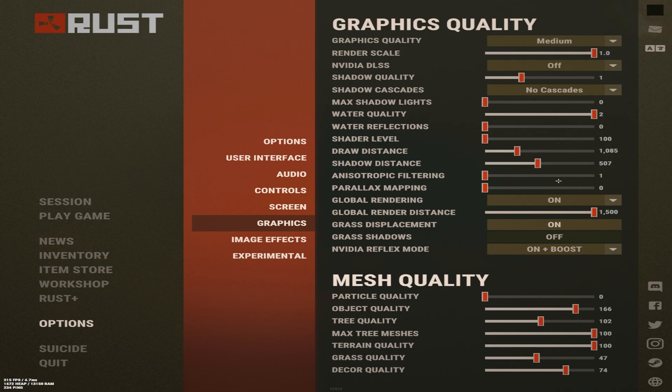Anisotropic filtering — no need. Parallax mapping — also no need. Global rendering is a new setting — for some people it crashes their game, but for others like me you can see everything from super far away. It's not super crisp but you can see it, which helps a lot. For example, you can see a 2x2 from 3 grids away if the terrain is flat — it's amazing.